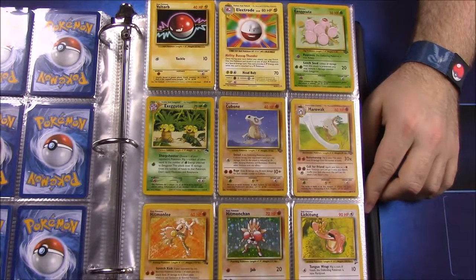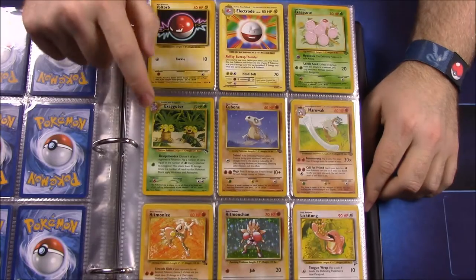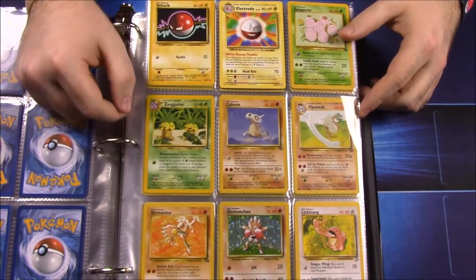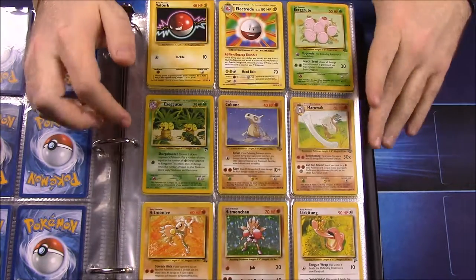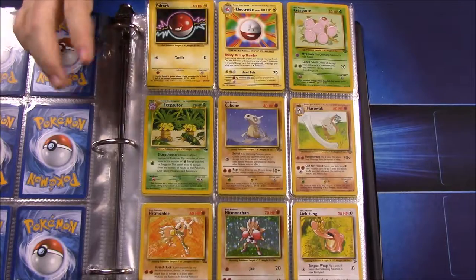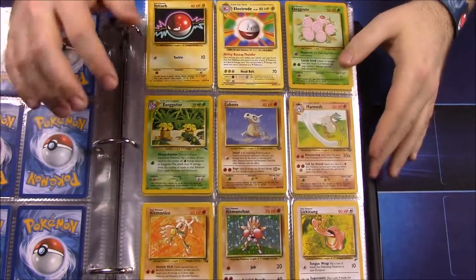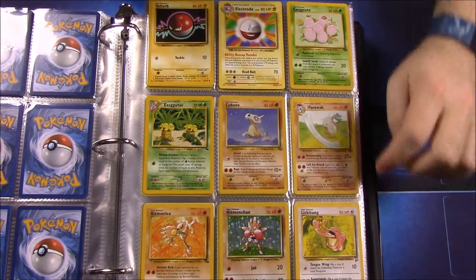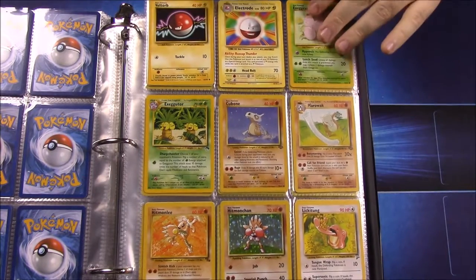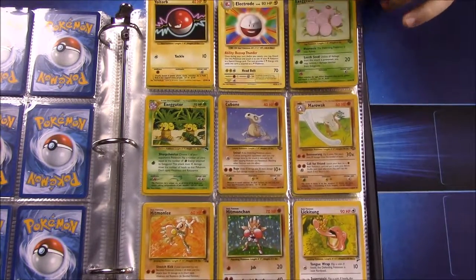Never had an Electrode. The only Exeggutor is from that beach island set — it came with a binder with a bunch of beach-themed cards, like a whole island thing that looked like Pikachu's head. I noticed on the Lickitung it has the second edition stamp, so apparently I never had an original one — just got the second edition.